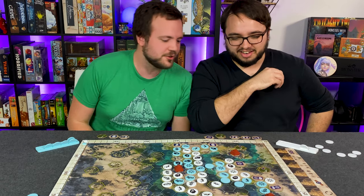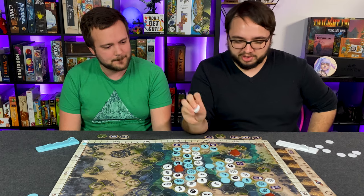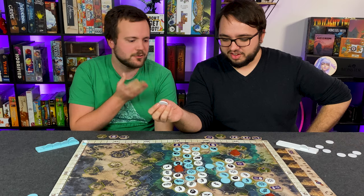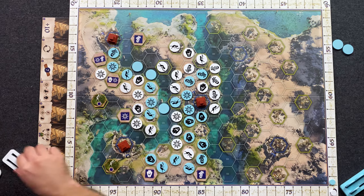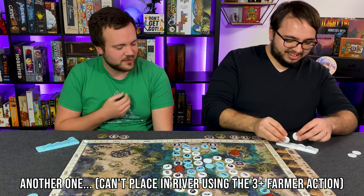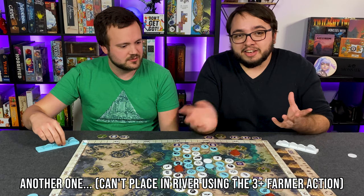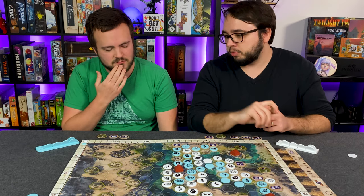Doolin tries to cut Max out of a section of the board rather than finish a city, saying 'I don't want you here anymore.' He places all five farmers in a row to block connections. Both players note they're towards the end of the game. Max explains the end condition: the game ends when you run out of tokens to place, or when one or zero cities remain on the board.